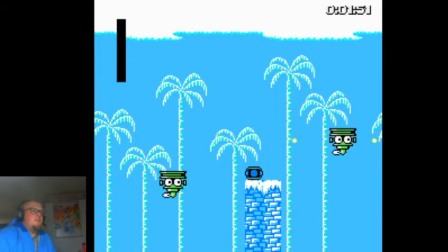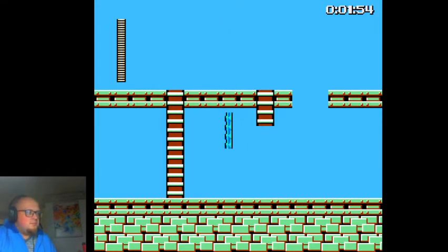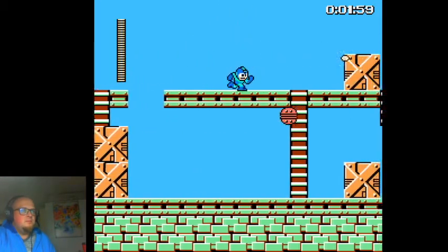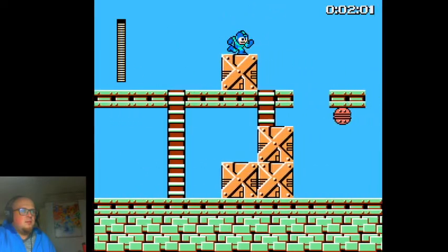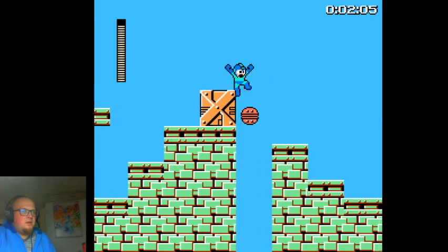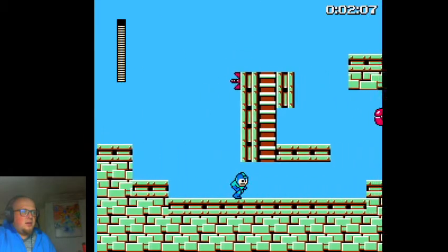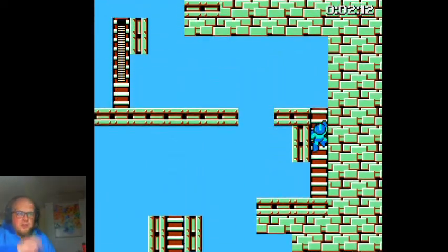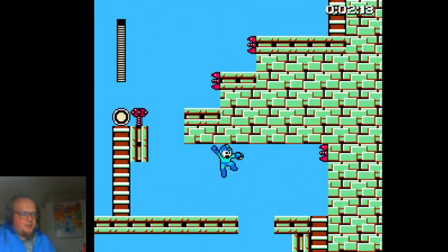I wasn't going to make that jump. Let's see if we can get through this a little bit faster this time around. I will use Magnet Beam to cross the footholders' paths — it'll just be faster and easier.